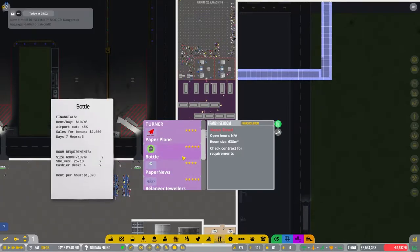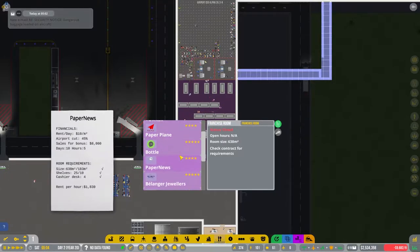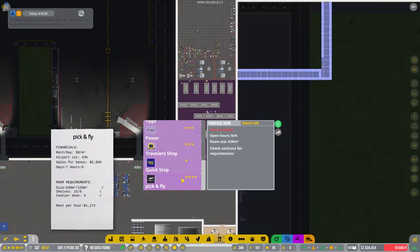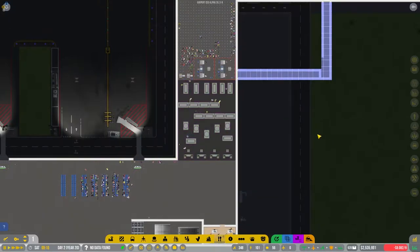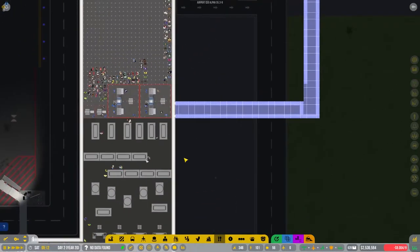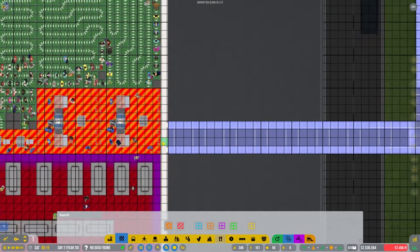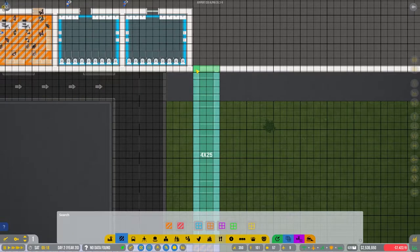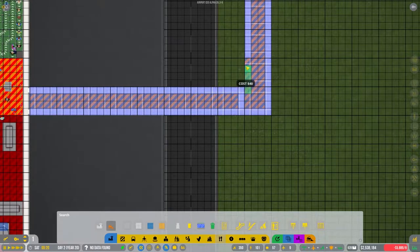Unfortunately they don't want the big ones there, so this one is actually paying more - four stars and per hour 1830. So this paper news sign - there you go. That will add a bit of a buff to our profit. We will make this area staff zone only, and we need to add in a bit of walls and a bit of doors, and remove a bit of walls as well.